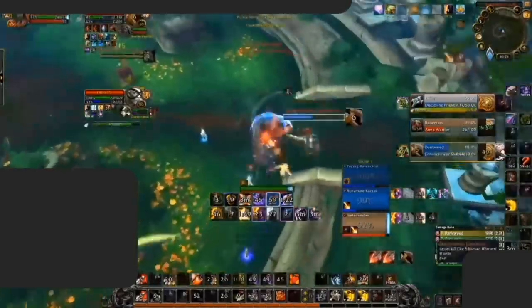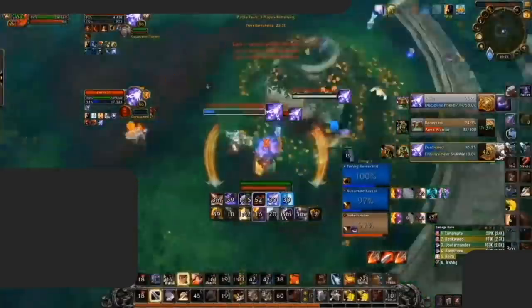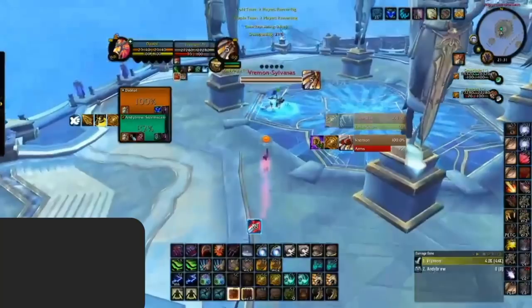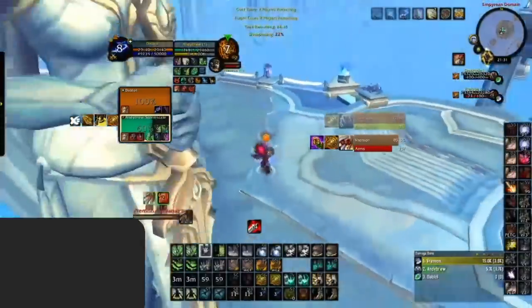In a tough 3v3 game with two people targeting you, it may be hard to keep your pressure up without panicking. But keep in mind, without solid damage output you won't be winning games. On top of knowing how to do a lot of damage, it's also important to know when to do it. It is key to CC the enemy team before you use your major damage cooldowns. As you can see here, the enemy warrior uses a lot of cooldowns before the druid is even out of stealth. Because the enemy team did not wait to get proper CC before bursting, the druid is able to simply out-heal it all.